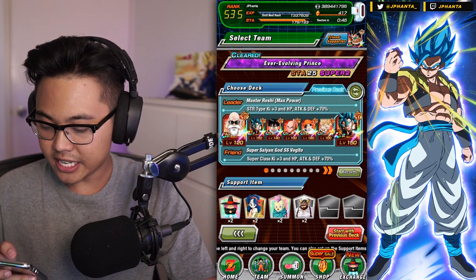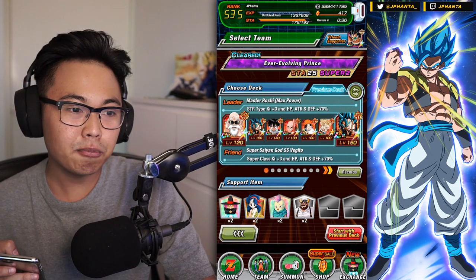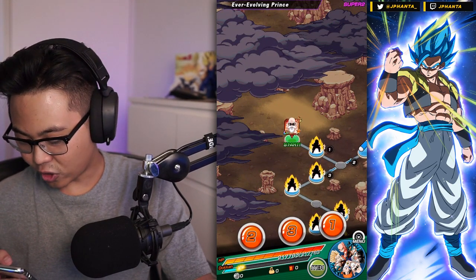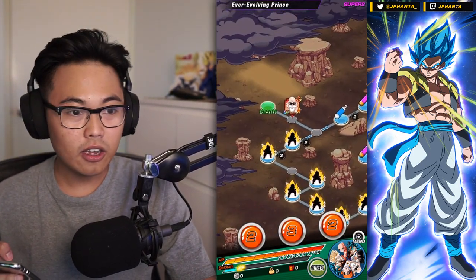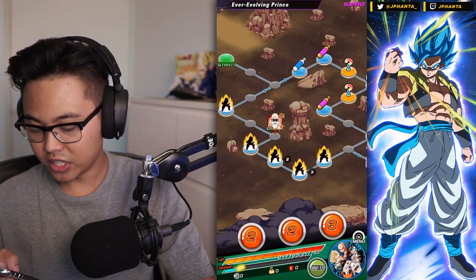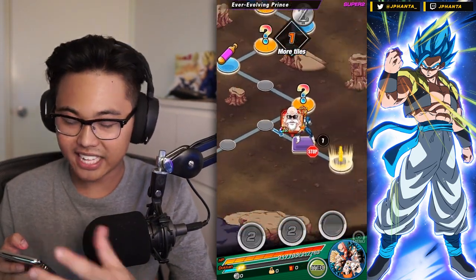Battlefield Goku gets an awakening on JP — get that guy awakened, he's going to do a lot of damage. Unfortunately right now in this form he's not the greatest. I'm going to try and do this with no items — you don't need any items for a team like this. I did do this event using an EZA Gohan friend, so imagine a 30% leader friend and a 70% leader as your own — 100% stats altogether. With double 70% leaders it should be very easy, especially with double LR Vegeto on each rotation.